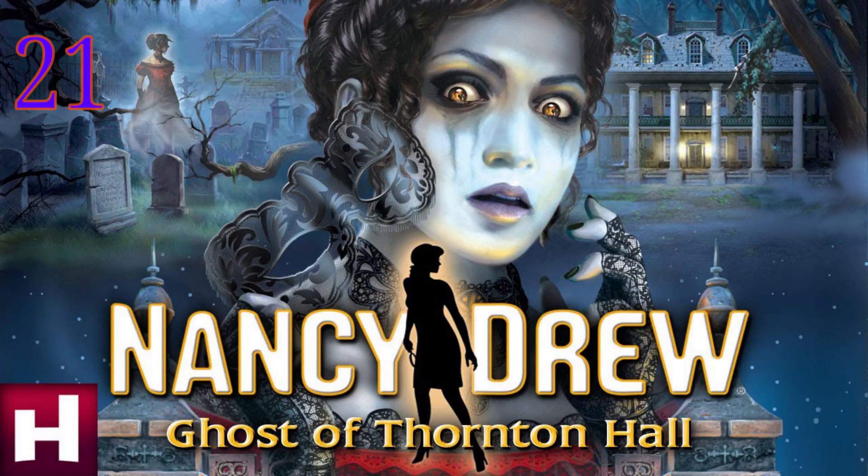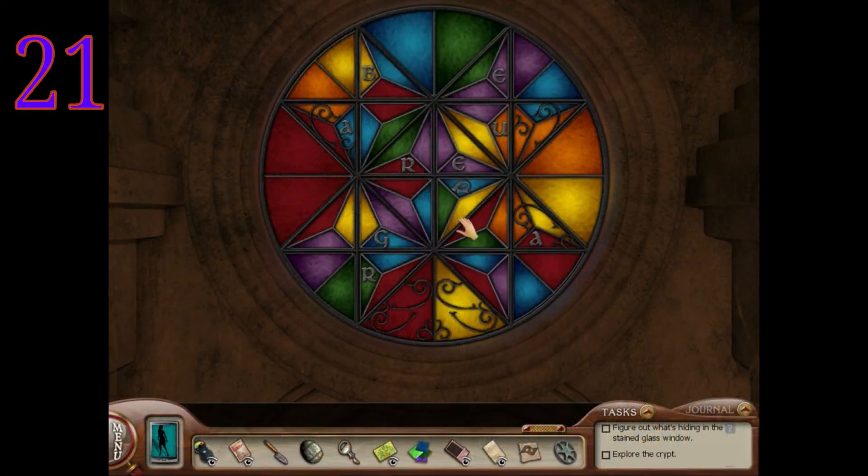Number 21 on the list — we've got a shocker: Ghost of Thornton Hall. This is the first time Thornton Hall hasn't made the top 10 on one of our lists — it didn't even make the top 20. It's a community favorite, but people understand it's really not that good for puzzles. There aren't many to begin with. A couple of puzzles in this game that I think are really good — let's get those out of the way first, because now on this list we're transitioning to the really star-studded puzzle games.